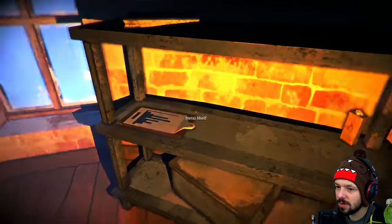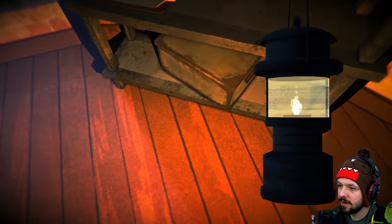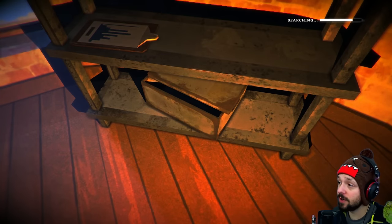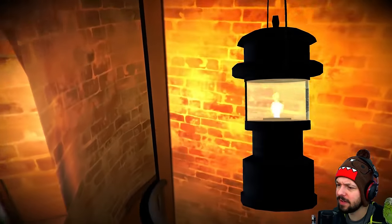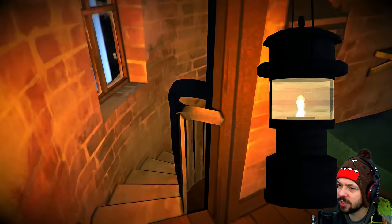We finally got some sleep. Scrap metal — I'll take that. Accelerant, good for another fire. A book. Let's see what we have in the metal container — a Fire Striker, very good. We have plenty of matches, but Fire Strikers are pretty awesome. I'm gonna break down the crate, but I don't even have an axe for that. Still need a hatchet.